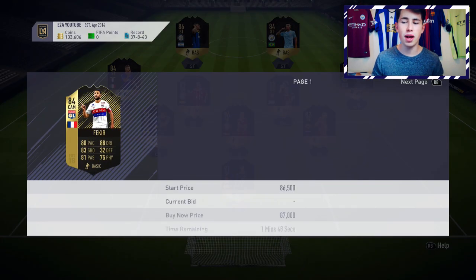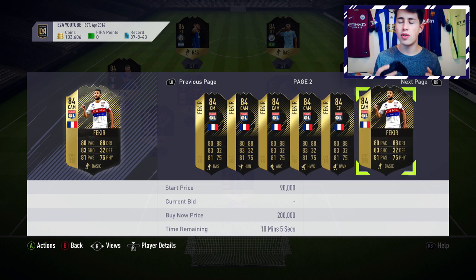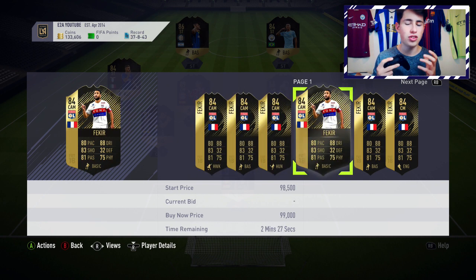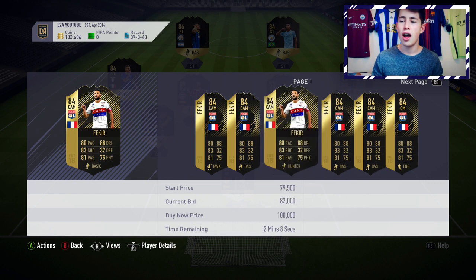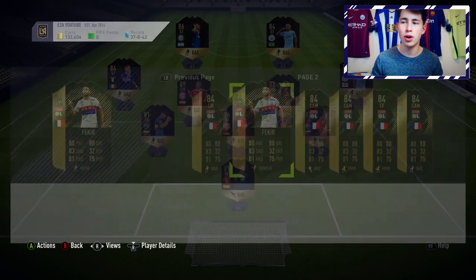Nabil Fakir is one of the best investments from this Team of the Week, in my opinion. He's about 80k right now. If you can get him for 70 to 80k, he's a good investment — just monitor his price and see how low he drops. He's one of the best players from the league with great stats across the board: physical, passing, shooting, pace, and dribbling. You can play him as attacking midfield, centre mid, centre forward, or striker.